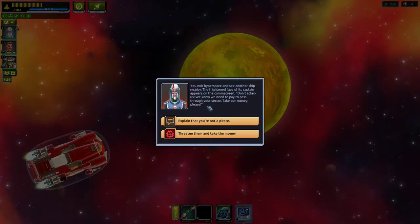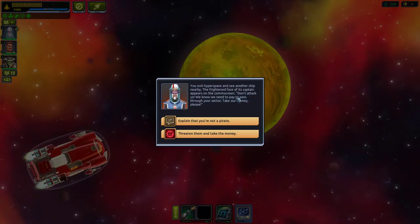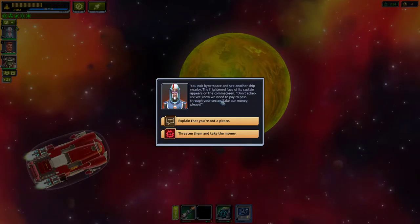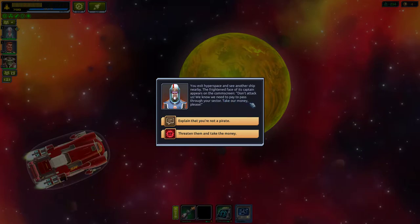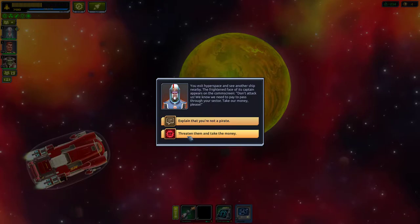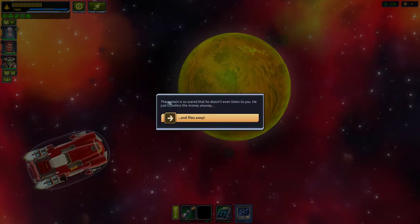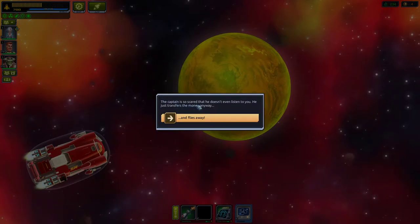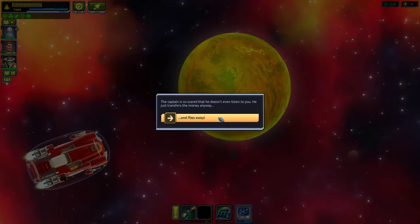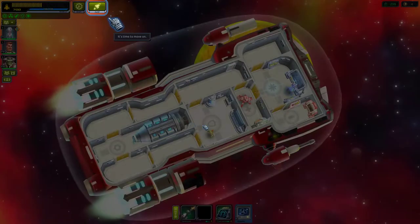You exit hyperspace and see another ship nearby. The frightened captain says: 'Don't attack us — we need to pay to pass through your sector, take our money.' Options: explain you're not a pirate, threaten them, or let them pass. We won't take them. The captain is so scared he just transfers the money anyway and flies away — 65 credits!